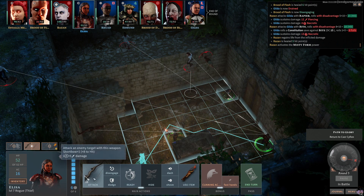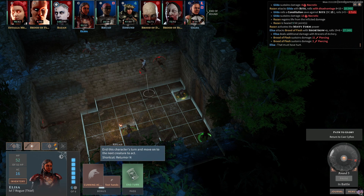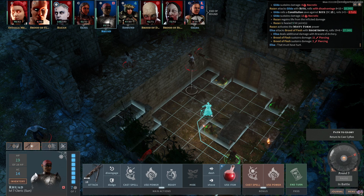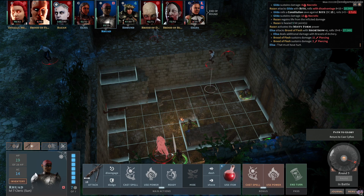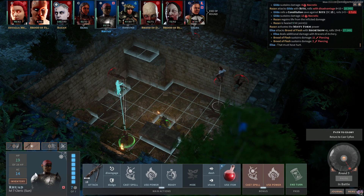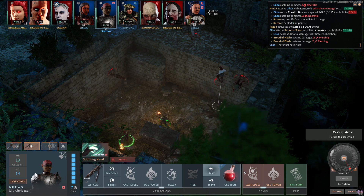Elisa will attack the brood of flesh — 13 points of damage but nowhere near enough to kill it. Ruad is up. He can do a turn undead but with all these torches around that won't work, plus they're all floating in the air and he can't reach them. There's my spiritual weapon — it's been a bonus action cast this whole time! No wonder I didn't know. Going to cast the spiritual weapon.